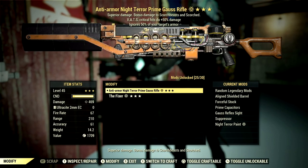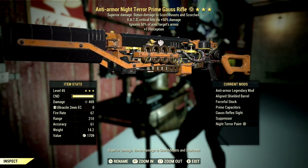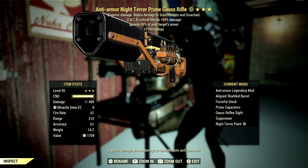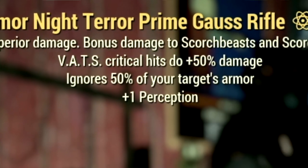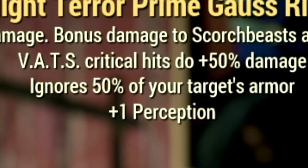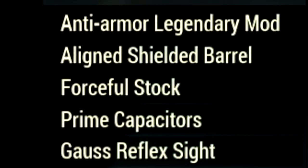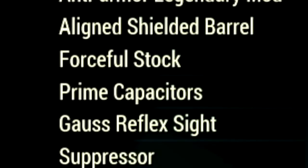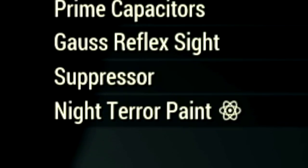Over in the weapons, there are two different Rifleman weapons we're using for this video. The first is probably the more powerful of the two — the 3-star Legendary Gauss Rifle with the Anti-Armor effect, which ignores 50% of your target's armor, plus 1 to Perception, and VATS critical hits do plus 50% damage. The mods include the Aligned Shielded Barrel, Forceful Stock, Prime Capacitors, Gauss Reflex Sight, Suppressor, and the Night Terror Paint.